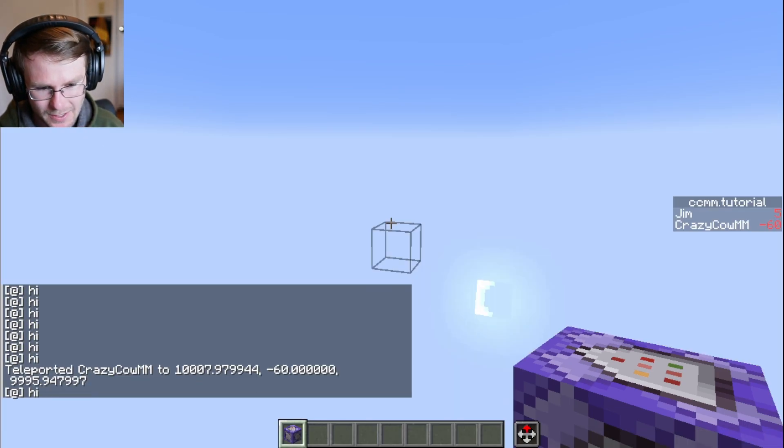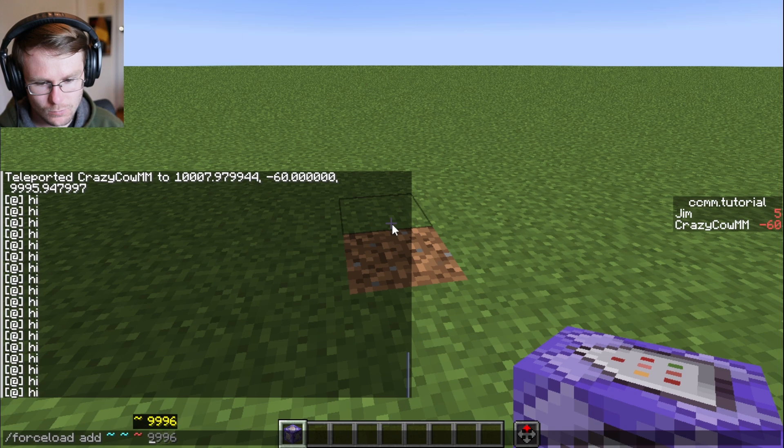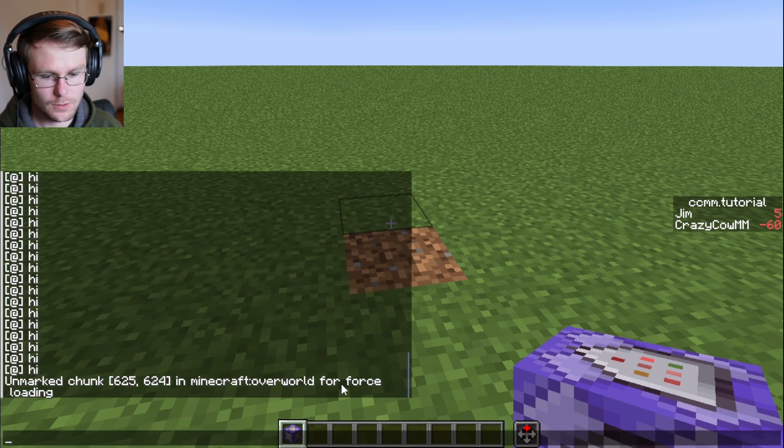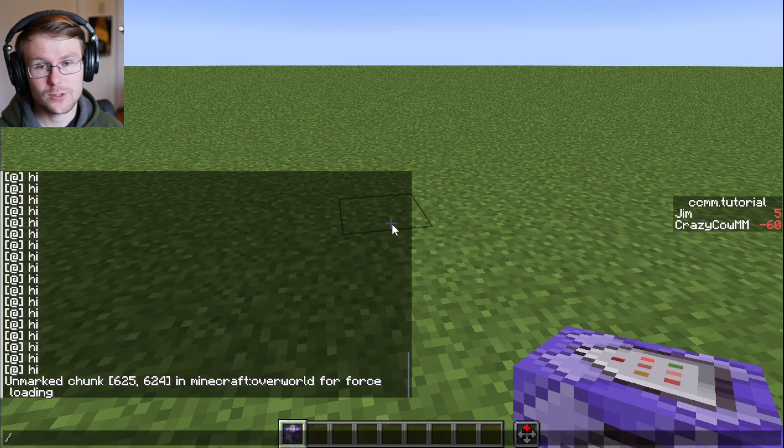Let me delete that command block — we don't want to keep that running. You can also remove force-loaded areas. If you just go to the area and then say remove, boom — it unmarked the chunk for force loading.